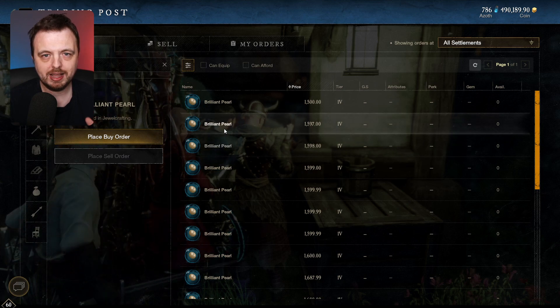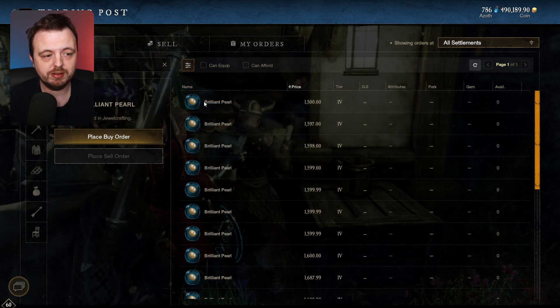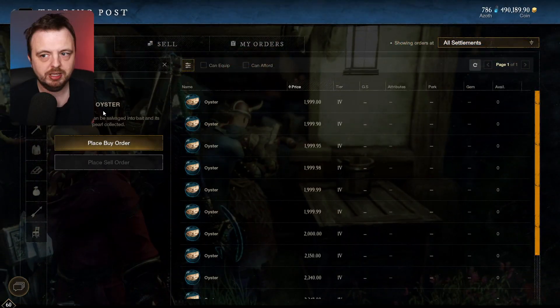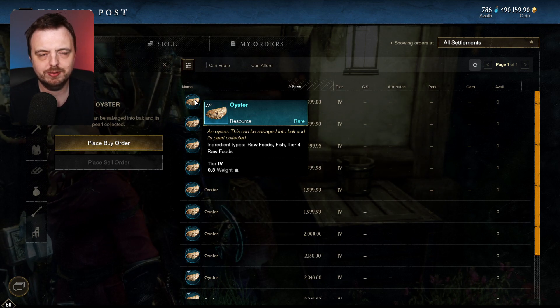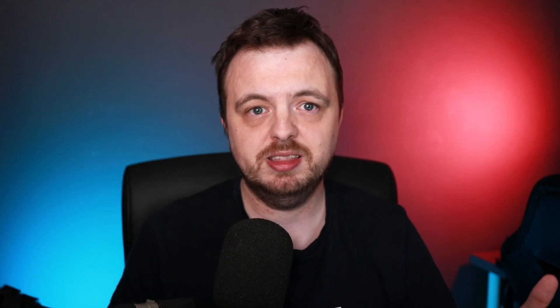There are also items being used to craft musical instruments that are going for quite a lot. If you've got any Brilliant Pearls lying around, now might be the time to sell. You can also fish to get them. Oysters are also quite high - you can salvage them and possibly get pearls. Just check your bank if you're a fisher - you might want to sell them now and fish for more later. Those are some really easy ways of making gold. You can get to the green patterns within one day. Let me know your thoughts in the comments - like and subscribe, goodbye!